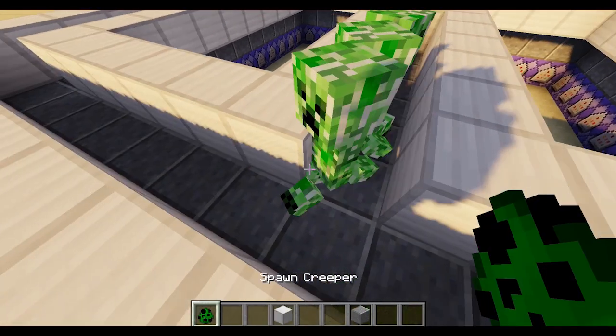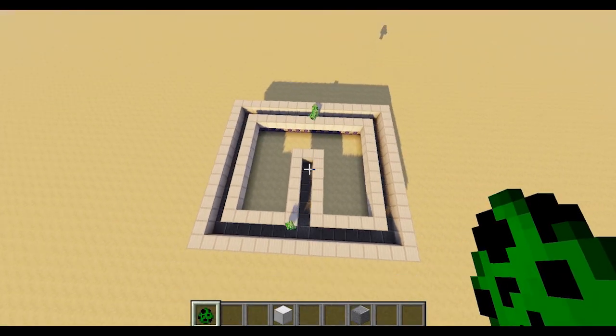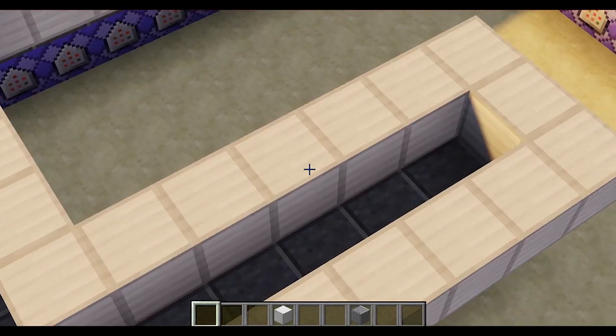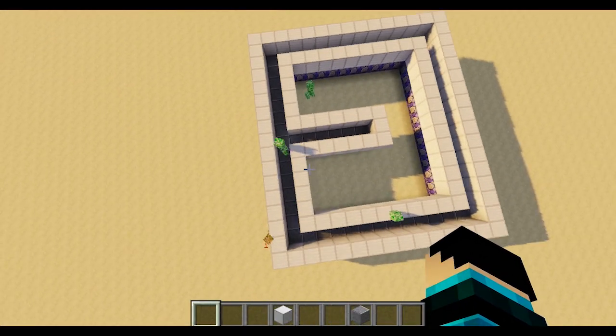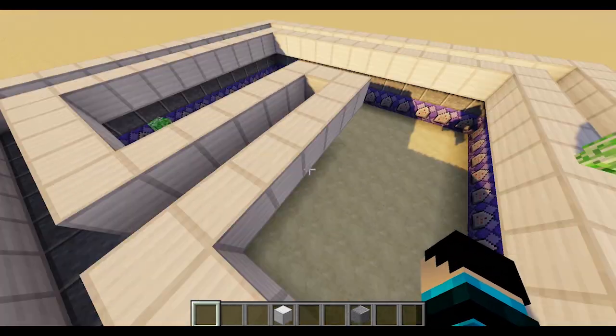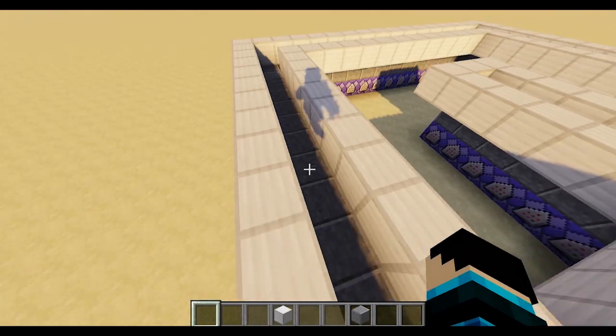I'll place them on the conveyor belt like that, and then they'll go around after they go down that area. I decided to make this middle area right here because it's like one of those airport luggage carousels, where the luggage magically appears in the middle and then goes out to the sides and just goes around until you pick it up.